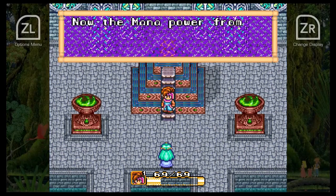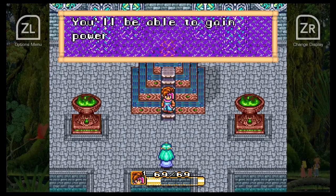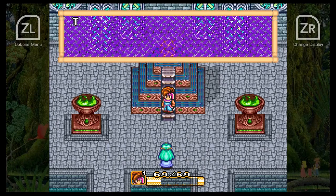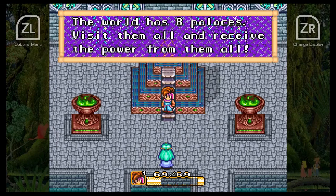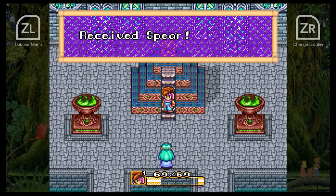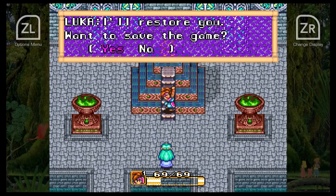The sword is protecting the seed. Only we can get the power of the mana seed. There are eight palaces. And we get a spear — nice. First opportunity to save the game.